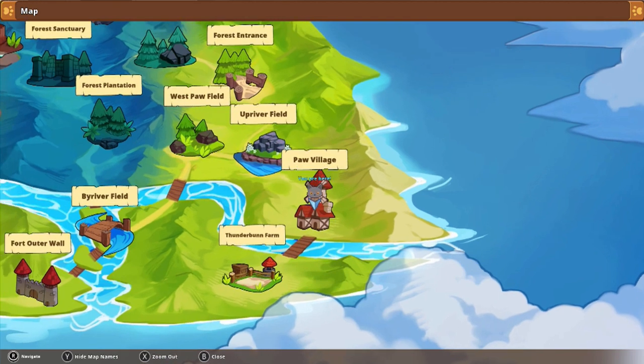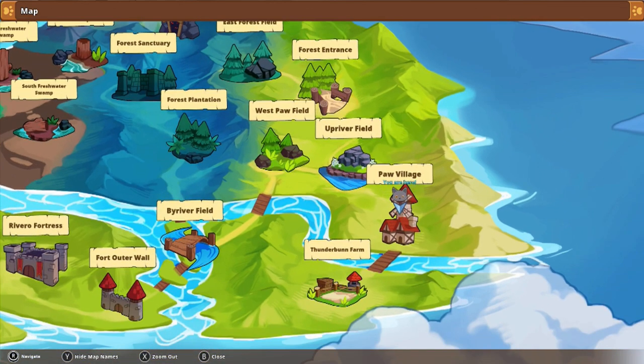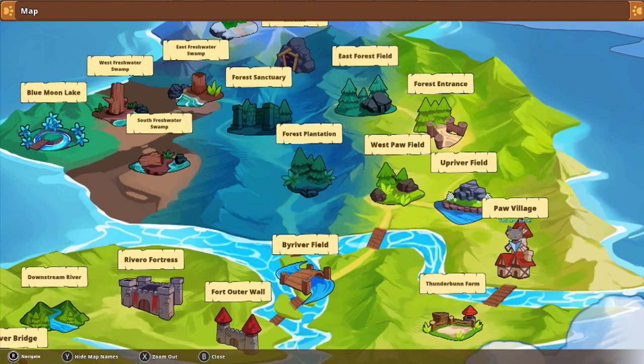From Paw Village, all you basically have to do is make your way to the Forest Plantation area, which can be accessed pretty early on in the game. All you have to do is go through Up River Field, West Paw Field, By River Field, and then finally Forest Plantation.